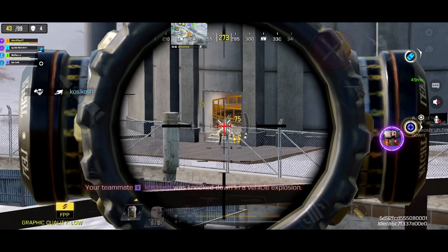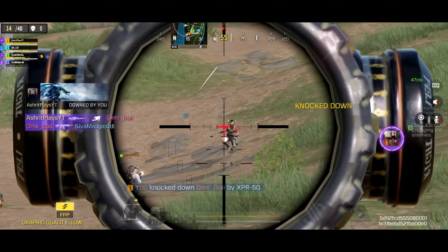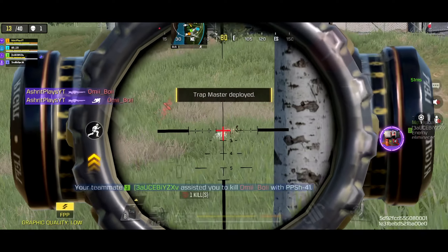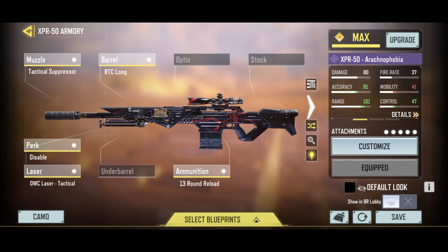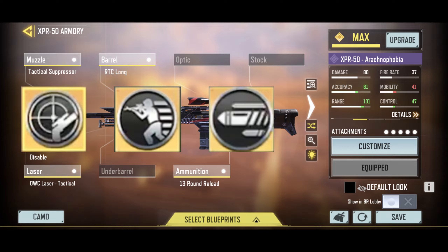After the removal of the M21 EBR, the XPR is the only alternative and it boasts fast fire rate and great mobility. Pairing it with the legendary sniper export mod allows you to fire continuously just like the M21. The mods I would recommend for it are sniper export, fast ADS, and long range mod.